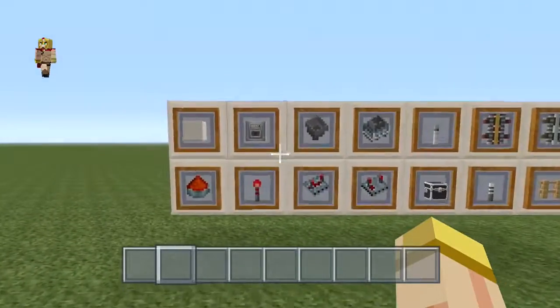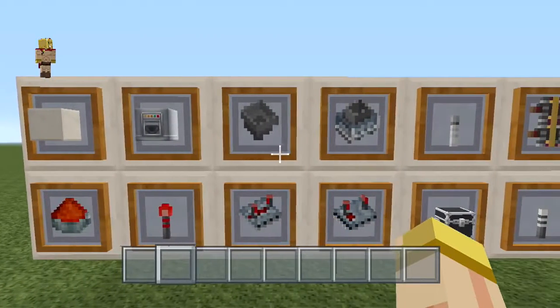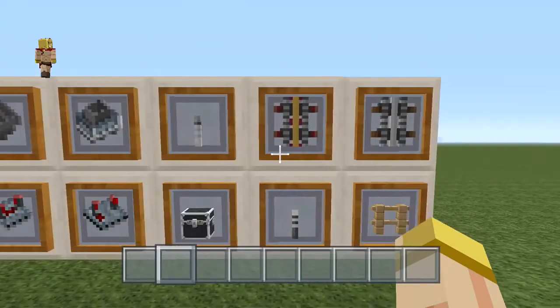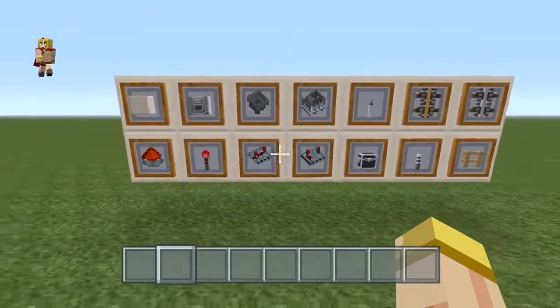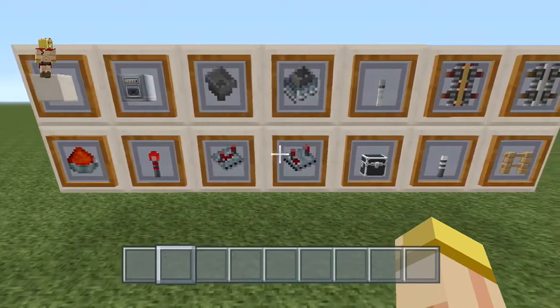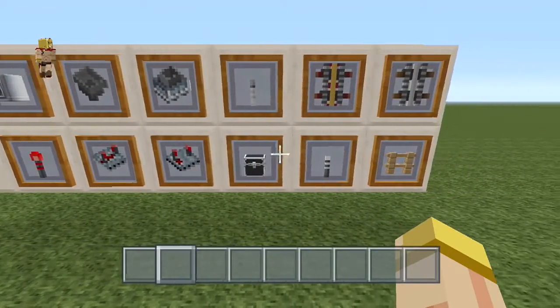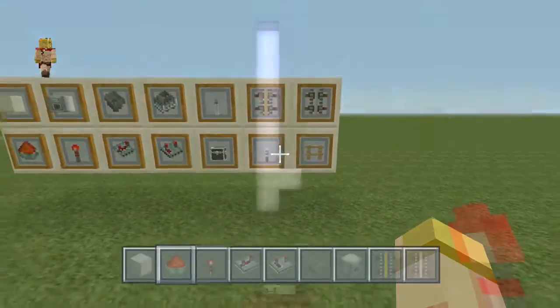Now these are the basic materials we're gonna use. You will be needing a block of your choice, some droppers, a few hoppers, minecart hoppers, levers, power rails, regular rails, redstone dust, redstone torch, repeaters, comparators, a chest, some torches, and fence for the sheep itself.